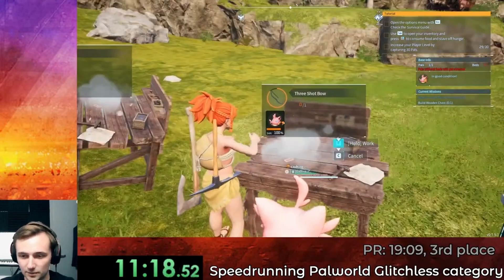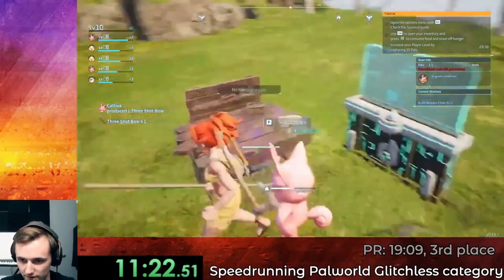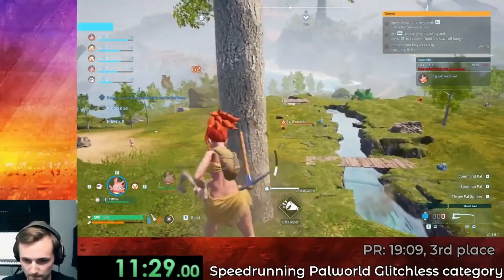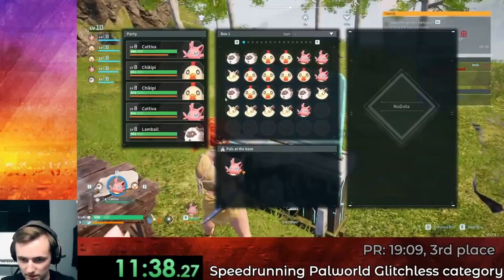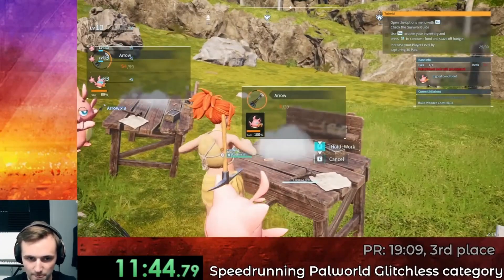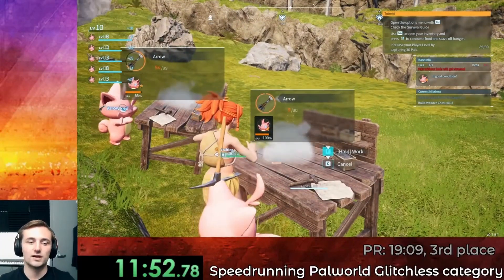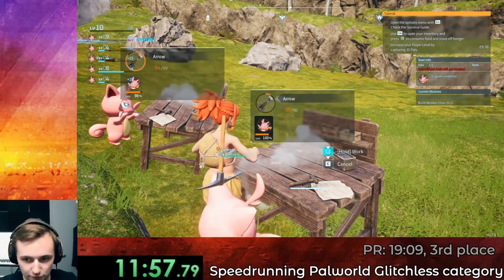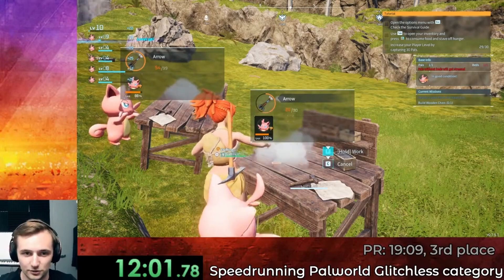Now we just make as many arrows as we can. I need 19 more wood — we have 14, that's fine. Make as many as we can. Let's get Kativas in our inventory. The reason I was doing this is because when you craft, you get EXP, and at this point I wanted to get my Kativa to as high a level as possible. We're gonna enter around 13 minutes — 13's the goal. This is the run. We got so lucky.